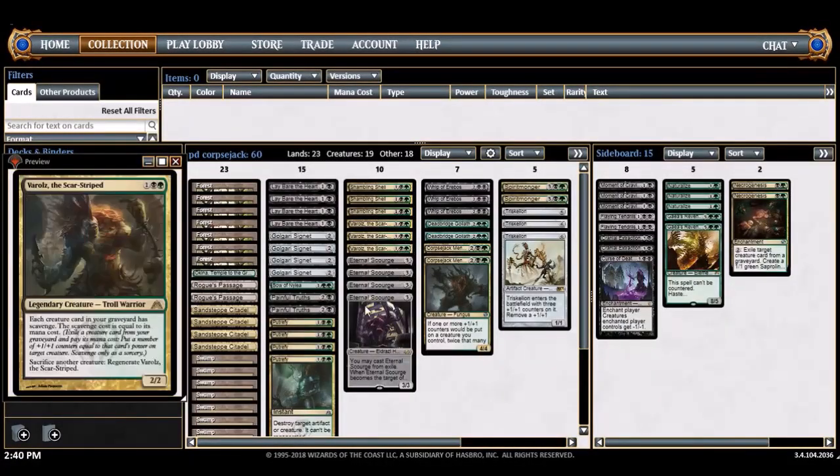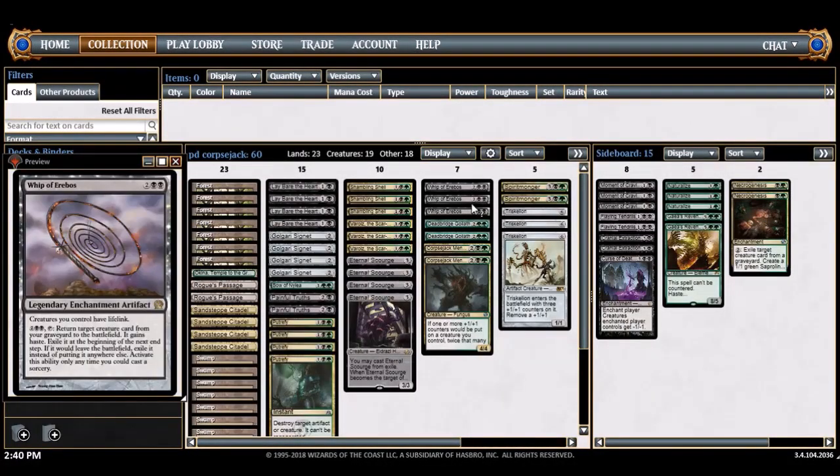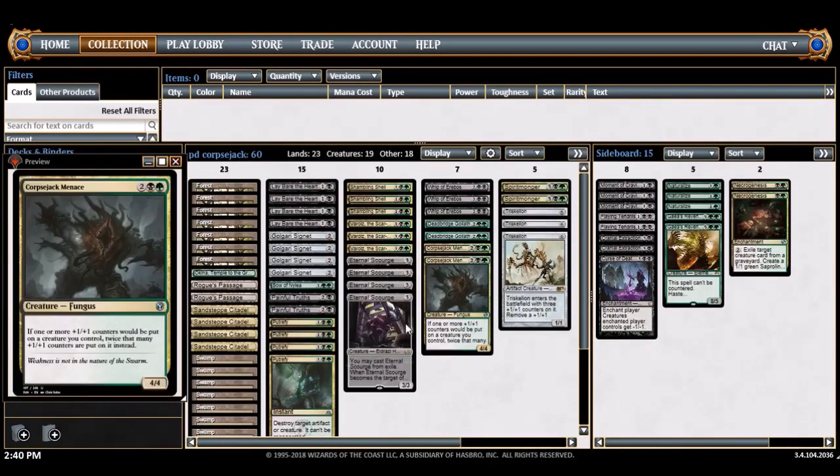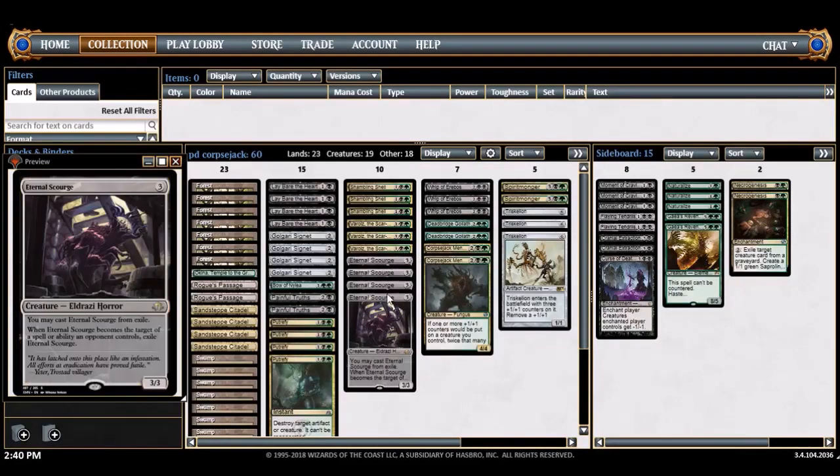I'm trying to utilize that synergy in my Corpsejack deck, and I realized that Whip of Erebos and Varolz is kind of the same thing — the Whip will exile the Eternal Scourge, and then you cast Eternal Scourge back. It makes this ridiculous sort of loop for a fight-control deck. So I've kind of built a deck around Whip, Corpsejack Menace, Varolz — a green-black whip mid-range value deck.